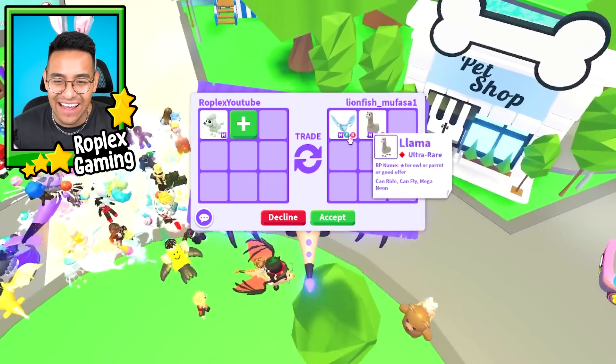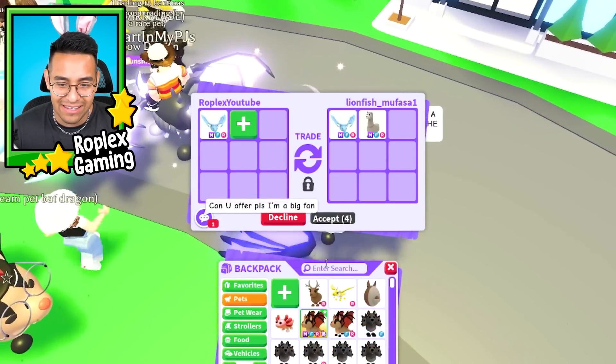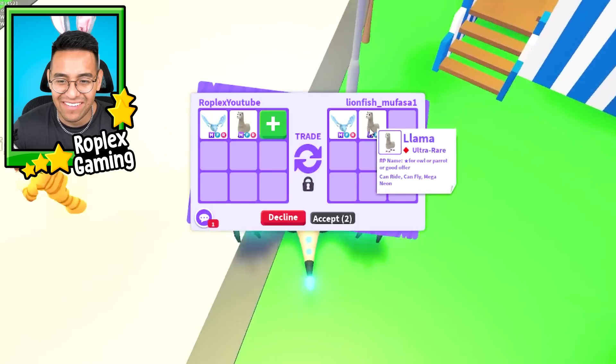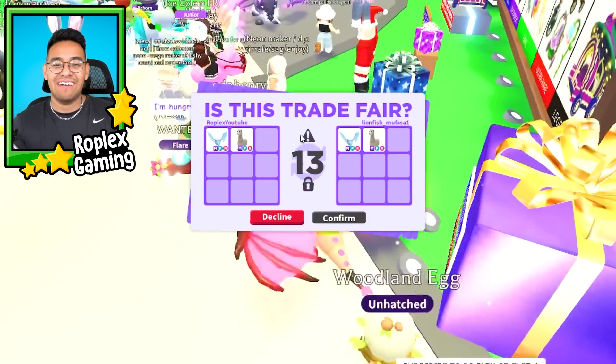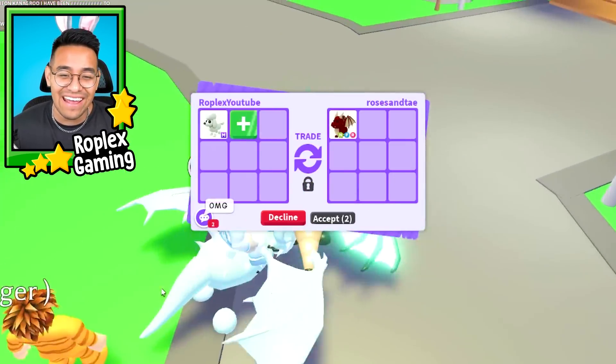Mega frost dragon and a mega llama — what if I match him? Hold on, I think I might have those. I also have a mega llama — yes, there we go. Should we actually hit accept? I kind of don't want to. Let's see if — oh, he's actually gonna do it. Nice, we both have the exact same pets.